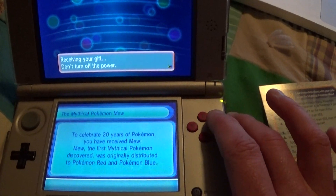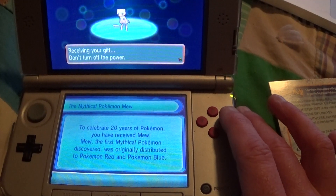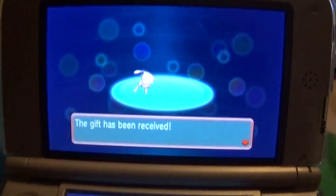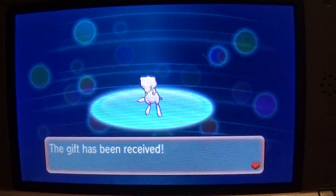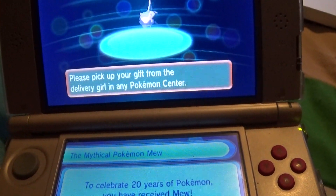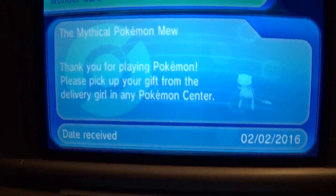Connecting to the internet. Receiving your gift. Do not turn off power. There's Mew, freaking out. Let's look at Mew — he's having like an excited seizure. You do have to go talk to the delivery girl at the Pokemon Center. There's your card; that's what you're going to get.